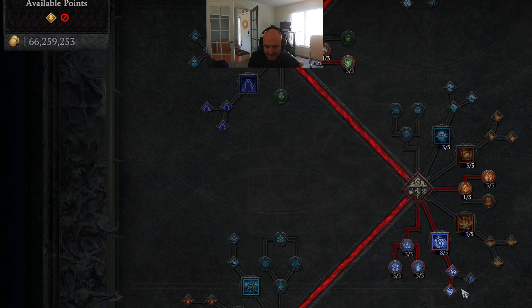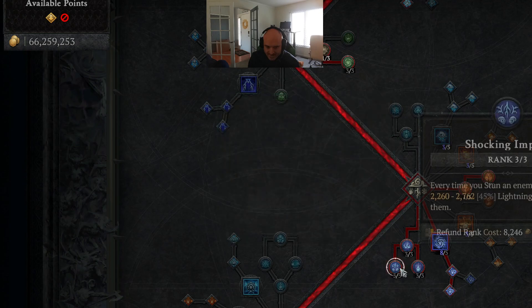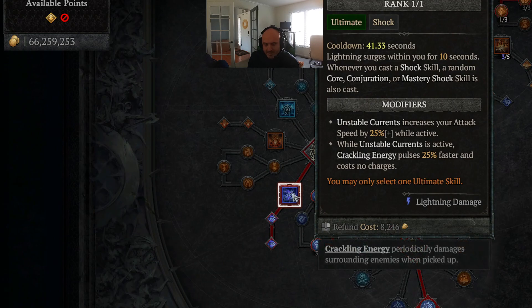Ball Lightning — max it out, Enhanced, Wizard's Ball Lightning, Static Discharge — all the things. Some Unstable Currents; I only needed one. He was one and done.